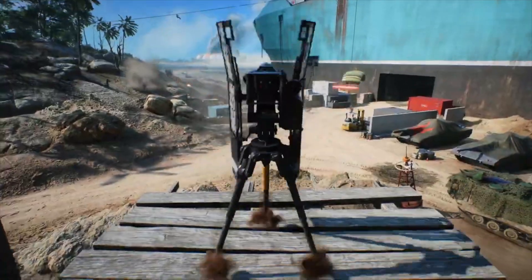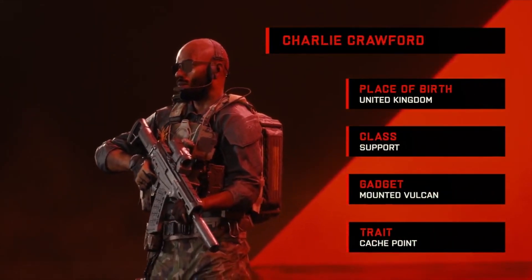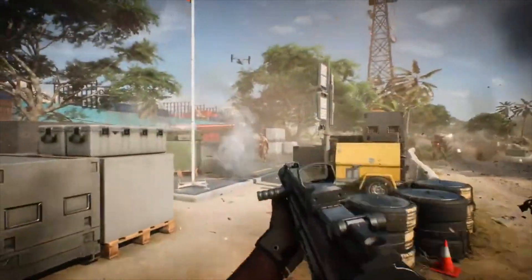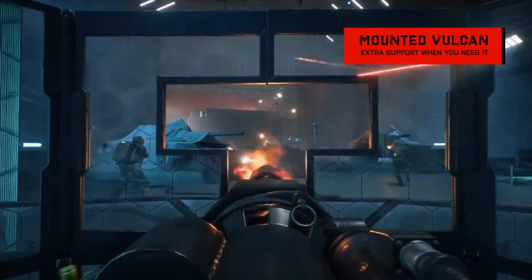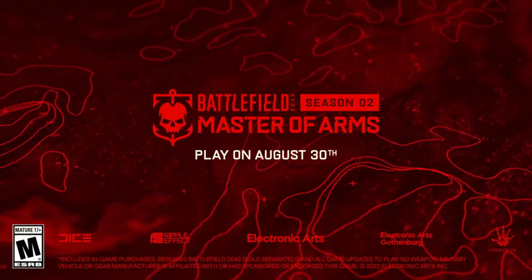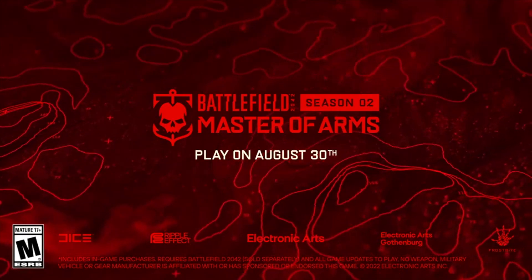A new British specialist joins the fight this season, named Crawford. He has a mounted minigun, along with a passive ability to provide gadget ammo to those he revives. This minigun will definitely create some hectic situations at choke points, such as C1 on Exposure — just imagine Sundance Grenades, Frag Grenades, and miniguns causing chaos. It's going to be really hard to push points, but there is a gap in the middle of the turret to shoot through, so a good marksman will be able to take out a Crawford in no time.